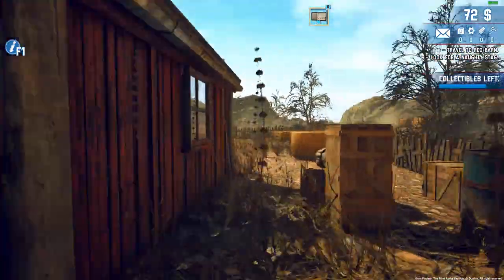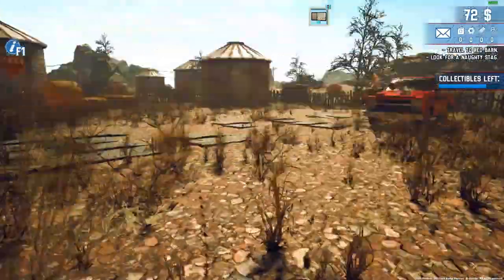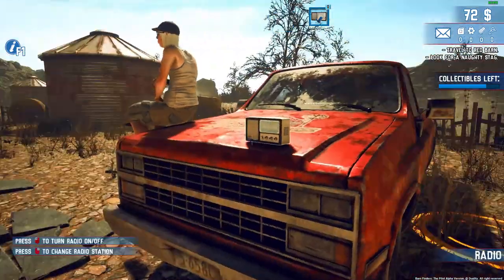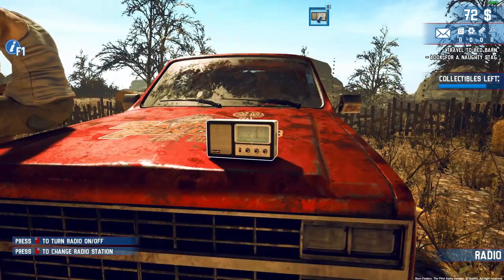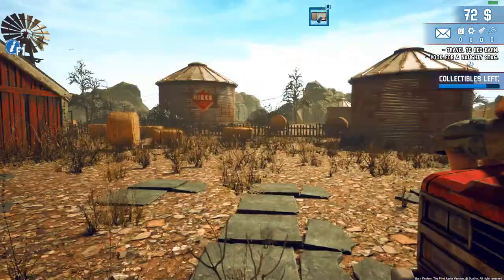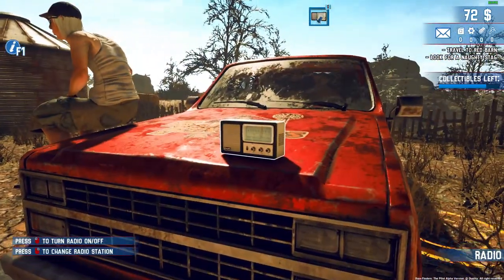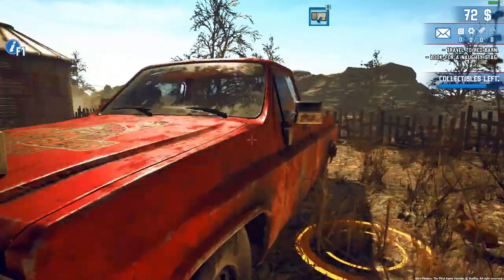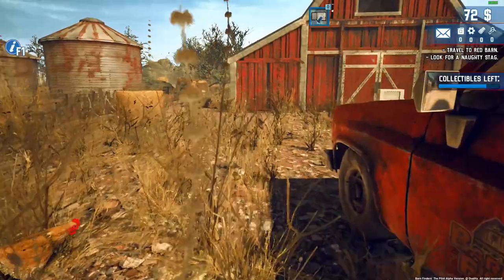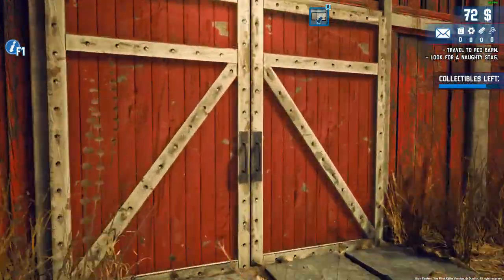Collectibles left — we've got a little bar on the right as well which shows how much is left. That's what the radio symbol was. Okay, one box of stuff — let's go into the barn.